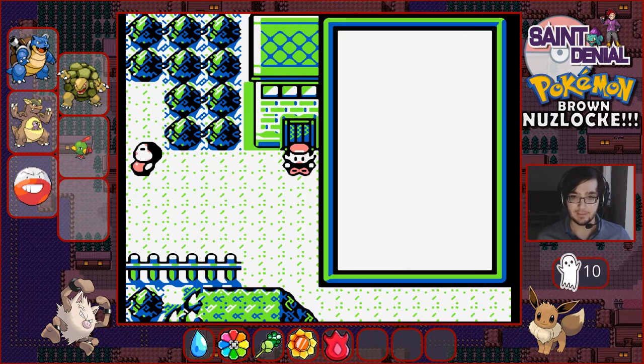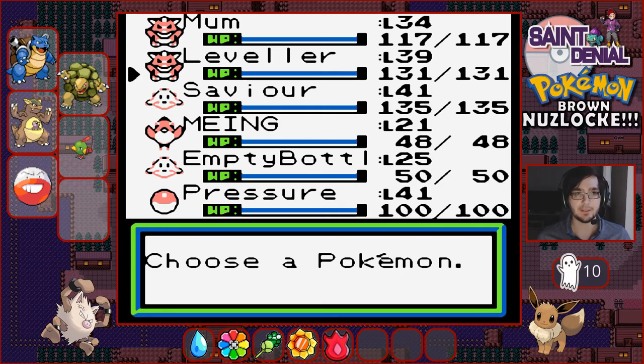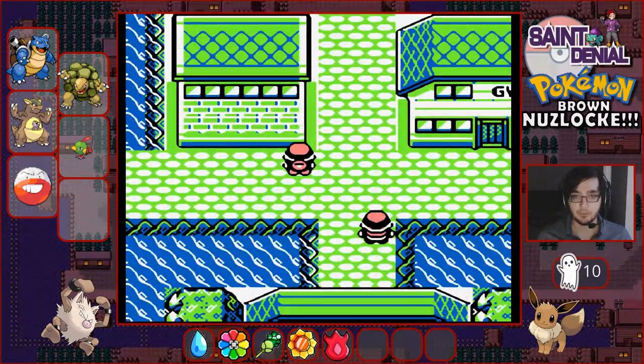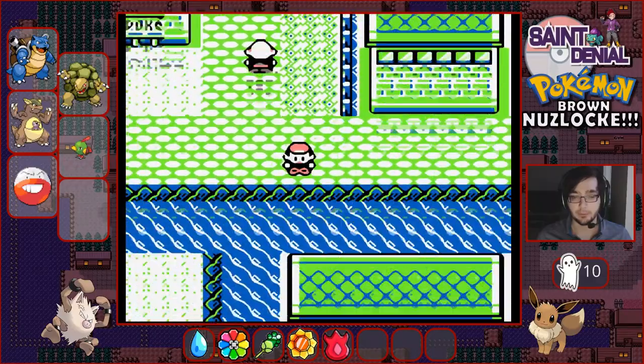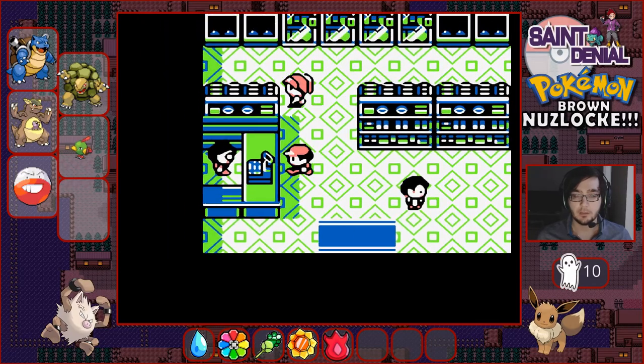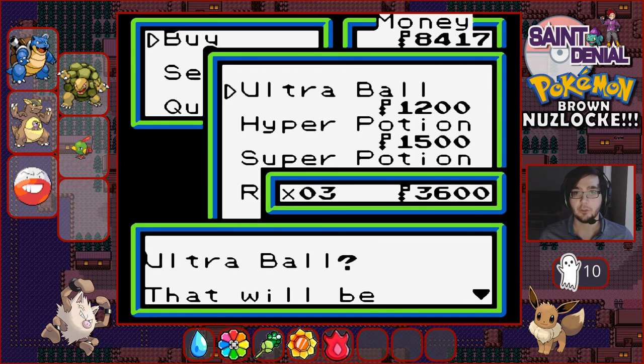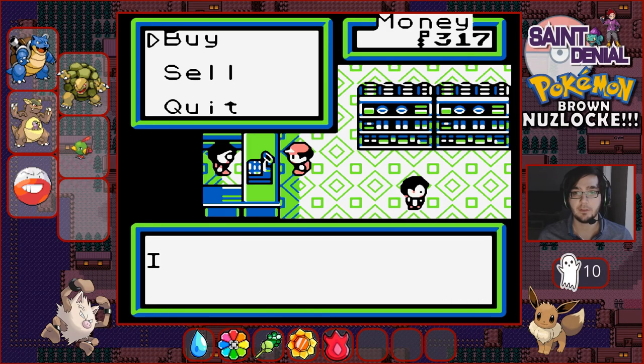I could do with topping up on Hyper Potions and Ultra Balls, so let's fly somewhere we can get some. Our next move is to try and get to the next gym - Seashore City, where the gym was behind a tree that you needed to Cut. Flying to Castro Valley to buy Ultra Balls and Hyper Potions, maybe some more Repels as well. Getting a few Ultra Balls and three Hyper Potions.